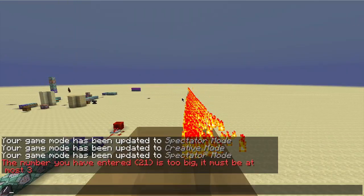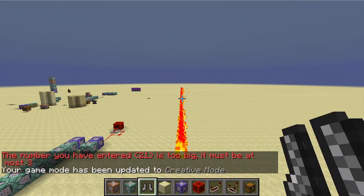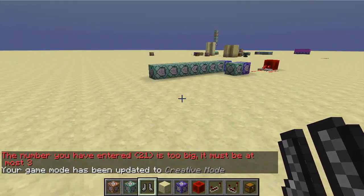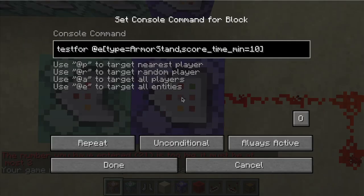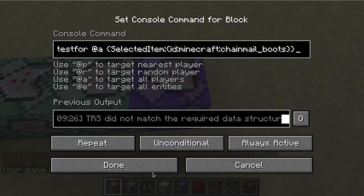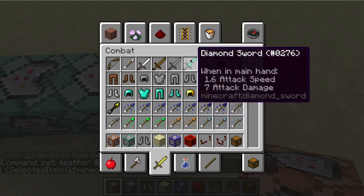By no means is this concept perfect — it just needs some tweaking, but I'm sure the community can come up with something. So this clock right here, all it's doing is testing for any player with a selected item of chainmail boots.